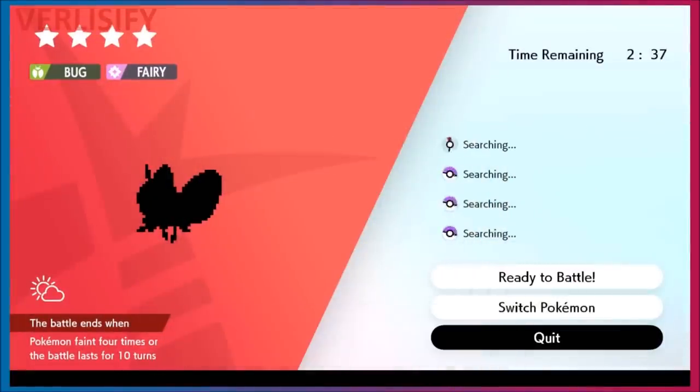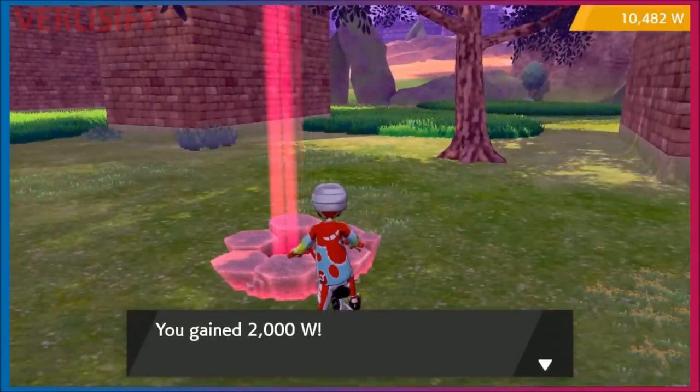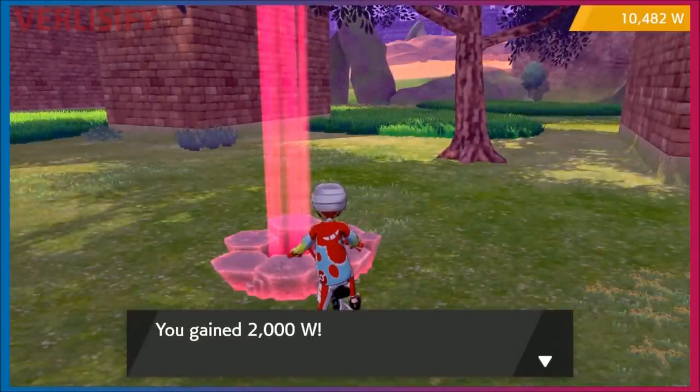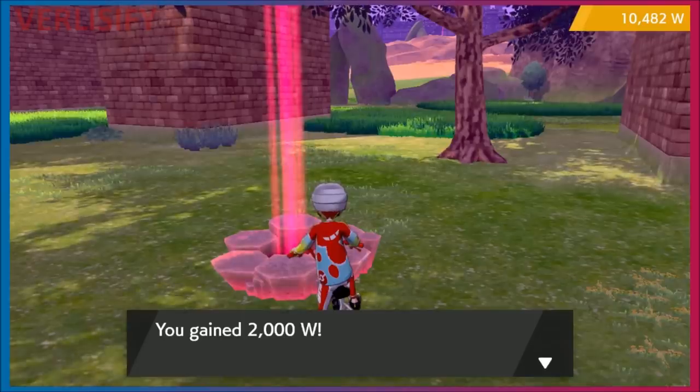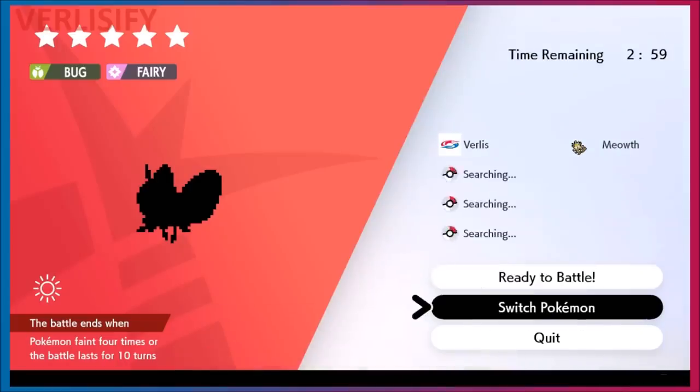When you do this, one of the craziest things I've ever seen in any Pokémon game happens — it refreshes the den. Energy pouring from the den, you get 2,000 watts. When you use a Wishing Piece you don't normally get anything back, but now you can do that and you get to see a new Pokémon. This one's 5-star instead of 4-stars, and then you can just keep cycling through it.